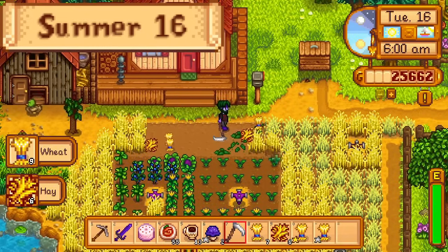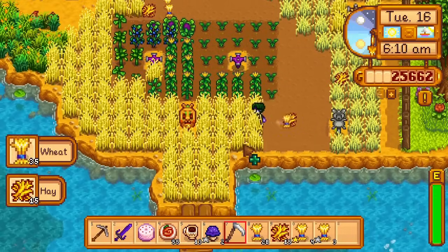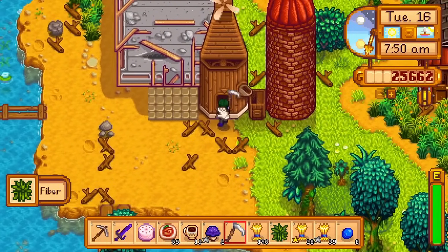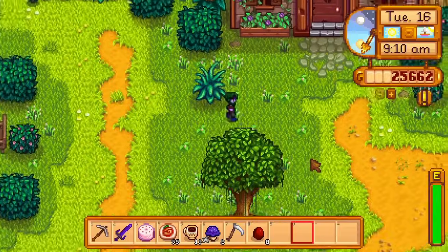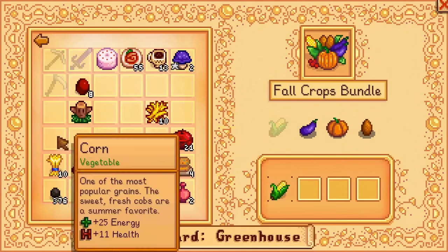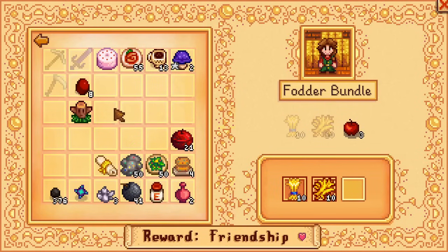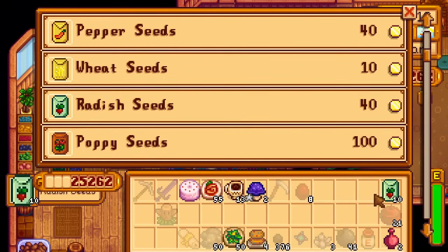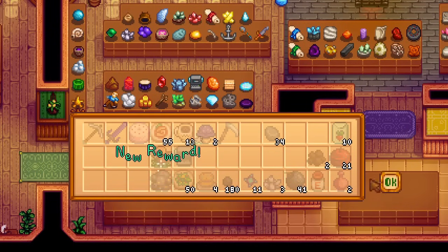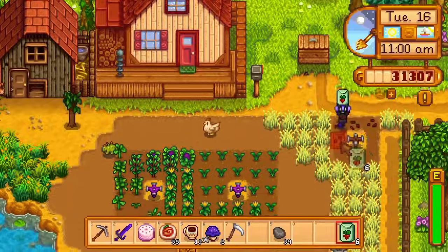Day 16 of summer. Today the wheat has done growing and the first wine is done too. I harvest the wheat and set aside 10 wheat and hay for the fodder bundle. The rest of my wheat goes into the mill and the rest of my hay goes into the silo. Then I go to the community center. I submit 5 gold corn to the quality crops bundle, a corn to the fall crops bundle, the wine to the enchanted bundle, and the wheat and hay to the fodder bundle. 10 radish seeds are bought to ensure the sprinklers are fully utilised. I submit the final dwarf scroll to the museum and get the translation guide. Then I go to bed at noon and get level 7 farming overnight.